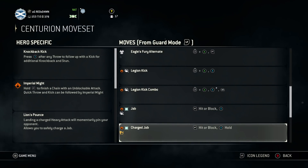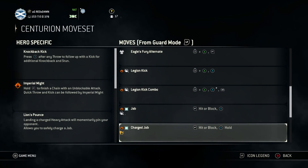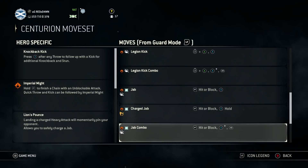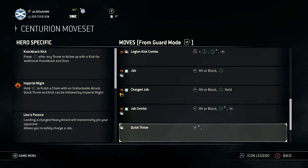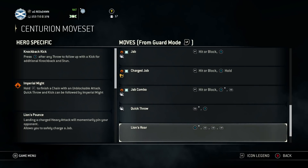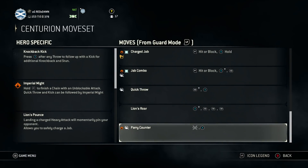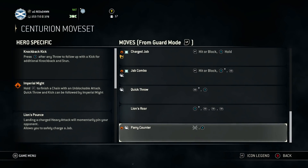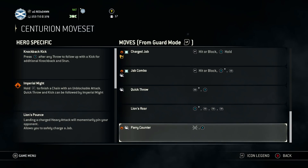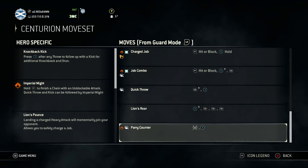Then you've got his charge jab — if you charge it and it connects, you knock them down and jump on them. Jab combo: if you land the jab, you get a free light attack. Quick throw is pretty decent. Lion's Roar is where you guard break them and punch them for days, draining their stamina. Parry counter: the Centurion has a really strong parry — you deal stamina damage and a heavy attack afterwards, and it wall splats, which is really useful.